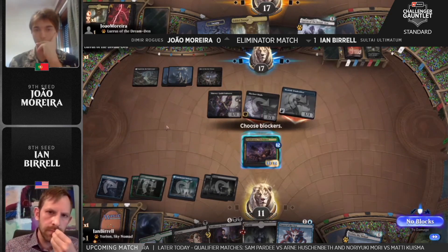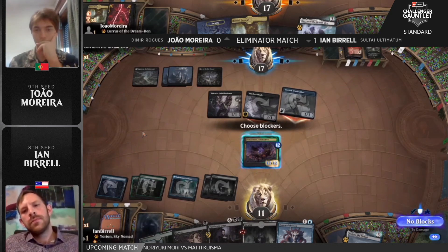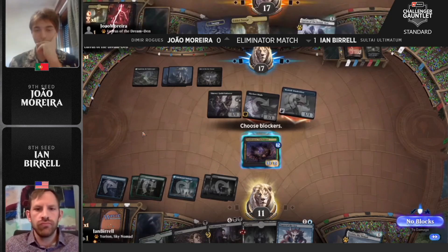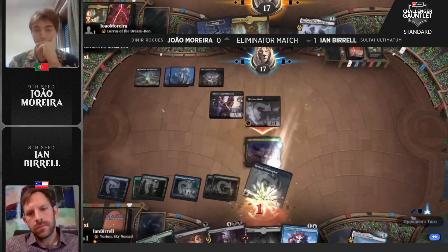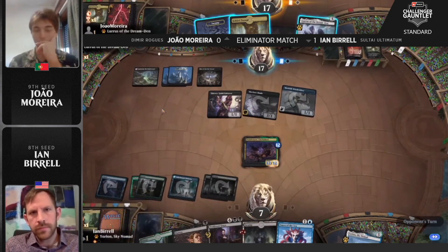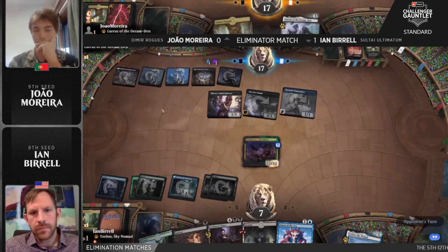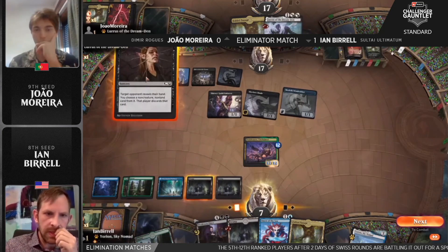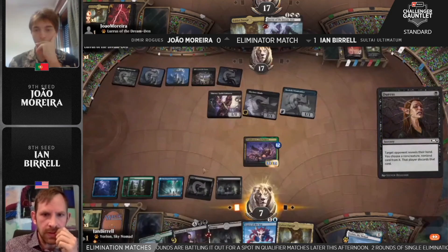Skyclave Shade basically runs into a brick wall in the form of Polukranos, but does chip away at its power and toughness due to how Polukranos works. We'll be able to come back with a land play from Joao. This is absolutely devastating for Marera — Ian casts a reset to make sure the coast is clear, and it definitely is. Then Professor Onyx comes down next turn. This matchup usually doesn't play out like this, but this is some impressive work from Ian.